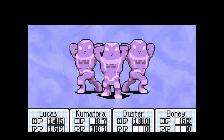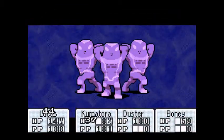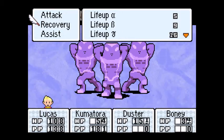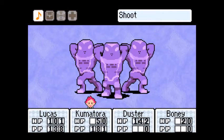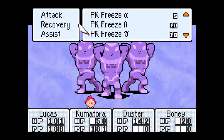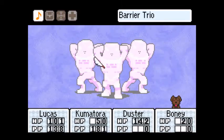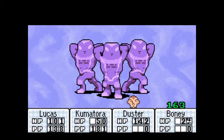Sorry, I'm going a little bit under stress right now. Smaal is weak against ice, so PK Freeze Omega. Double Jerky on Boney. Attack. Yeah, that's good.